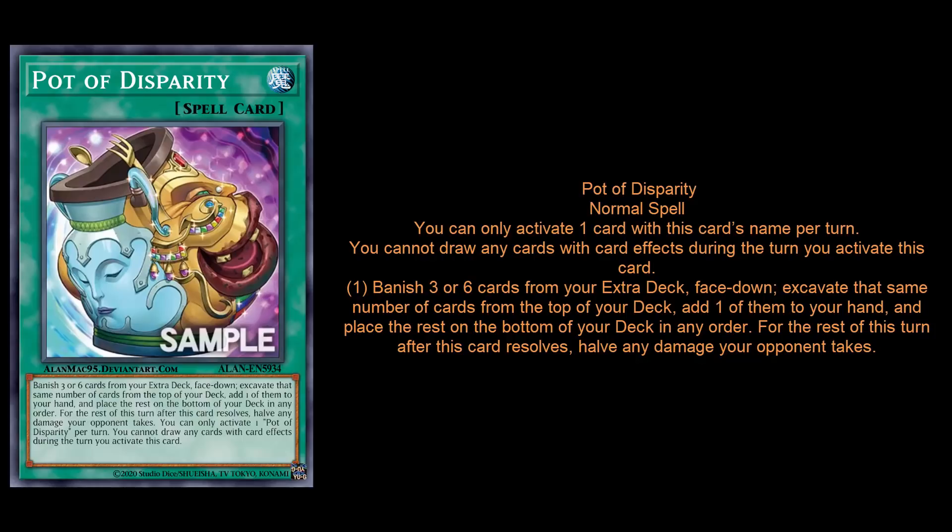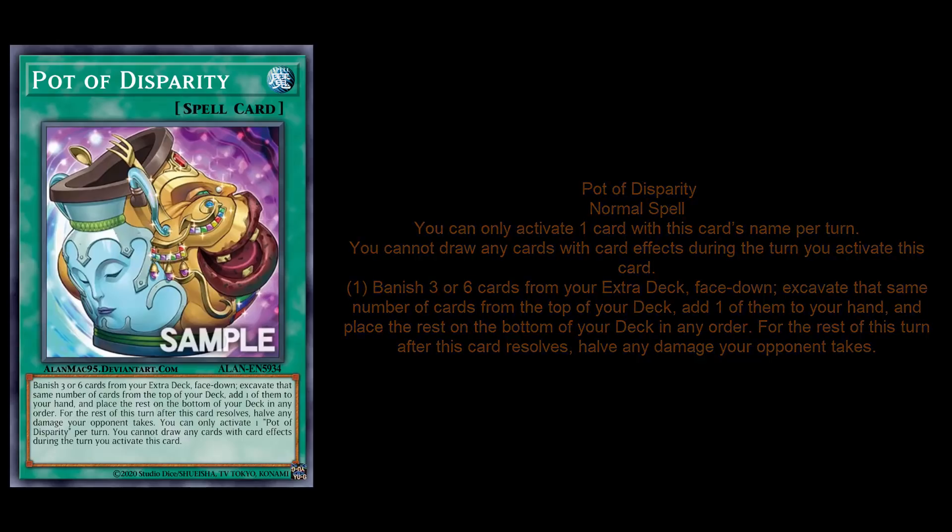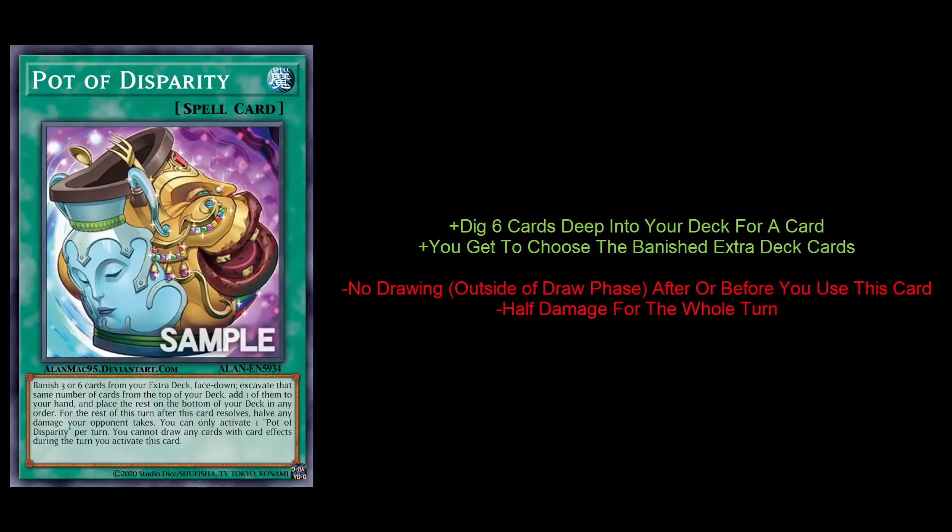Maybe even if you used Extravagance earlier in the duel and you have nine cards in your extra, for a deck like Altergeist you probably only need one or two of those cards out of the nine you have left. It's nice to be able to pick what you want to banish and not get screwed because you banished all your Hex Deals or something. I think this card is very comparable to Pot of Duality — it can basically copy Duality's effect, going three cards deep into your deck, but with the upside of going six cards deep.